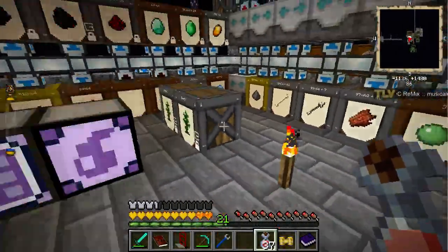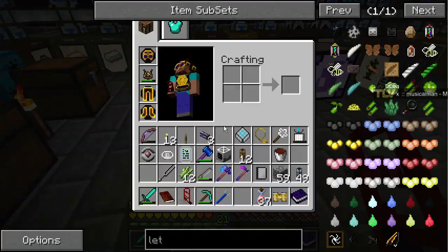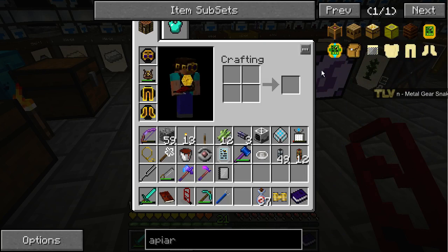We're going to increase the cobble production somehow later. I have a plan, but right now we need to focus on the food quest and ender pearls. Let's see if we can hook up some ender bees first, and maybe apiaries — actually, an alveary, I mean.